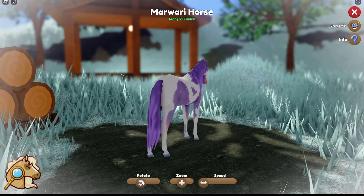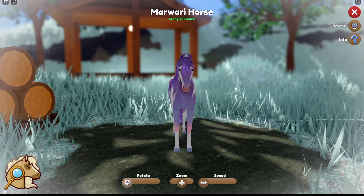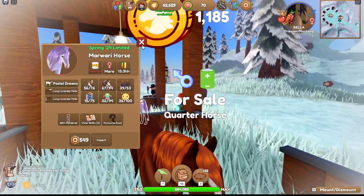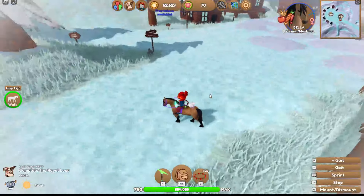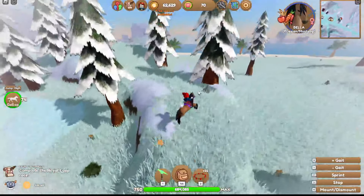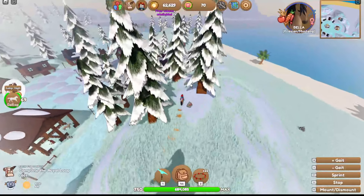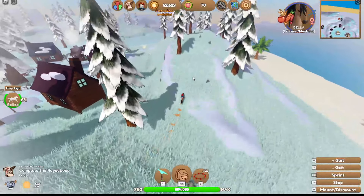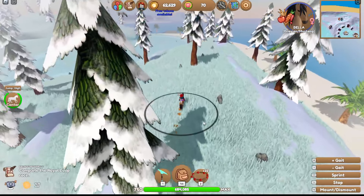That is so pretty - I'm really loving the pastel colors. I'd prefer maybe without the badger face marking, but it's really nice. That's probably going to be the hardest one to get. Normally the event horses come in tiers - one is easy to find, the middle one's okay, and then one is really tough. That Mawari is probably going to be a tricky one!